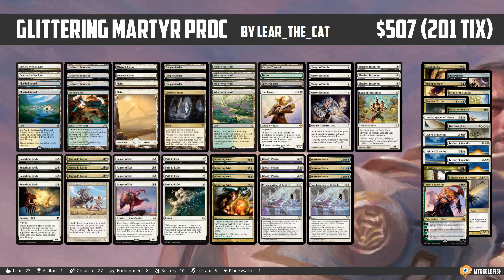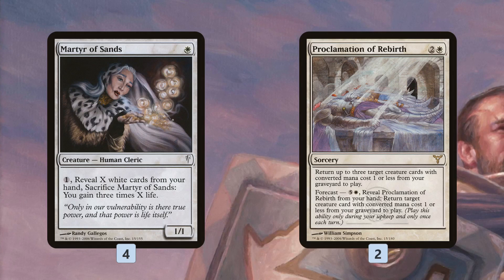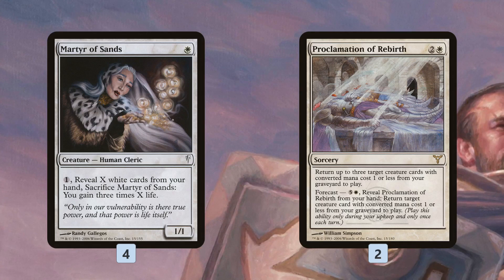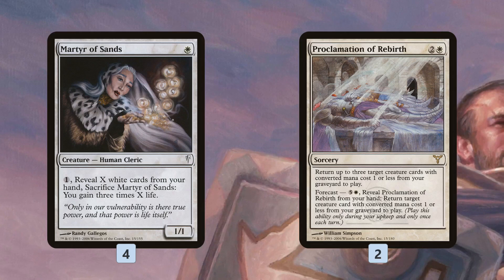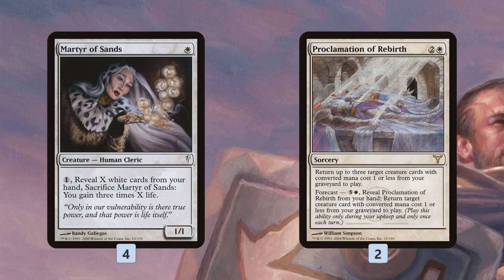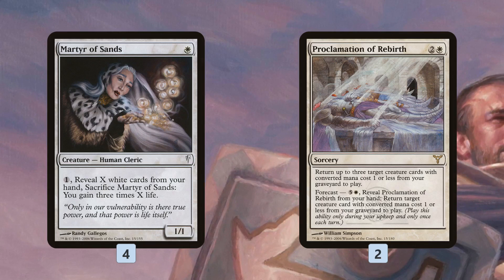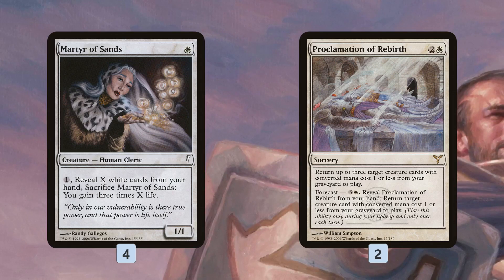Glittering Martyr Proc starts off looking like a fairly typical Martyr Proc deck. Martyr of Sands plus Proclamation of Rebirth is the primary synergy. Martyr of Sands is a one-mana 1/1 — you pay one, sacrifice it, and you gain three times X life where X is the number of white cards you reveal from your hand. If you have five white cards, you gain 15 life — really big chunks for a low mana cost. In the late game, Proclamation of Rebirth lets us keep getting back our Martyr of Sands every turn for six mana, so we're gaining a ton of life repeatedly, which makes it really hard for some decks to beat us.